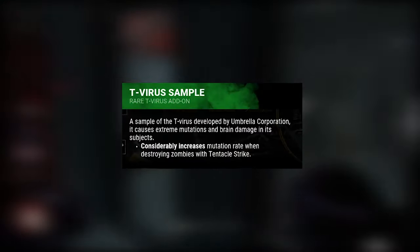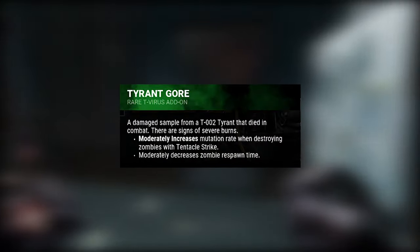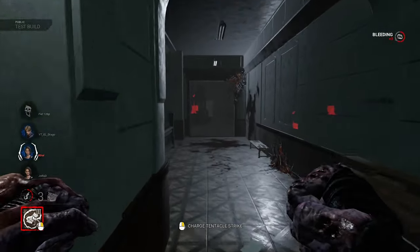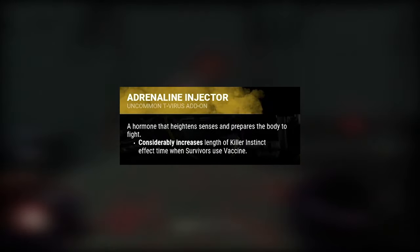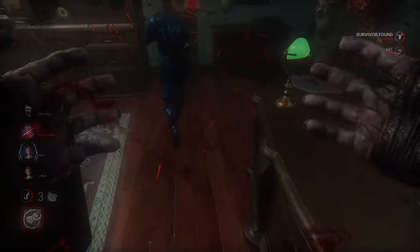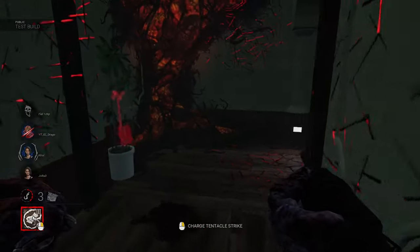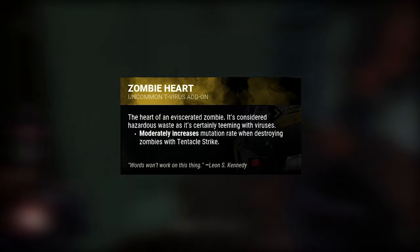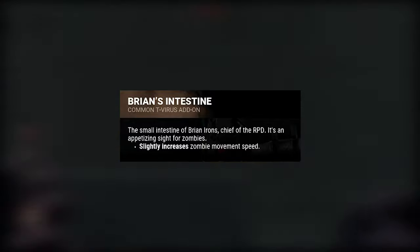T-Virus Sample increases mutation rate when you attack a zombie with a tentacle. Tyrant Gore increases mutation rate when destroying zombies with a tentacle and also decreases zombie respawn time. Admin Wristband increases zombie detection range for Nemesis. Adrenaline Injector increases the length of the Killer Instinct effect when a survivor uses a vaccine. Marvin's Blood increases mutation rate when hitting a survivor with a tentacle. Mikhail's Eye increases zombie movement speed. Zombie Heart increases mutation rate when destroying zombies with a tentacle. Brian's Intestine increases zombie movement speed.